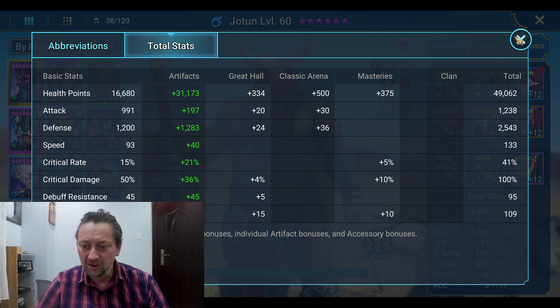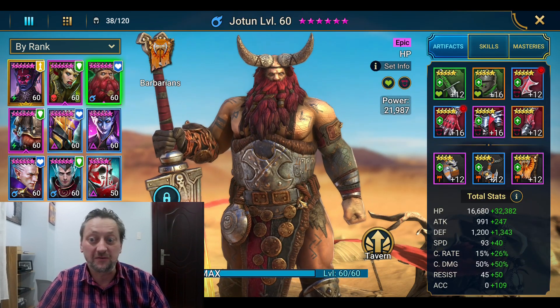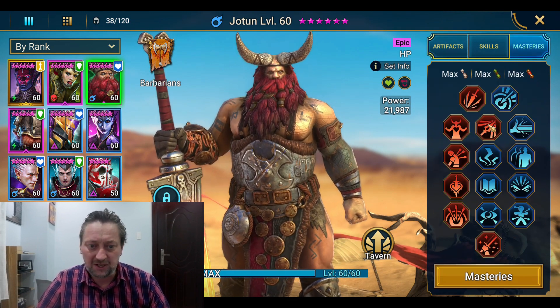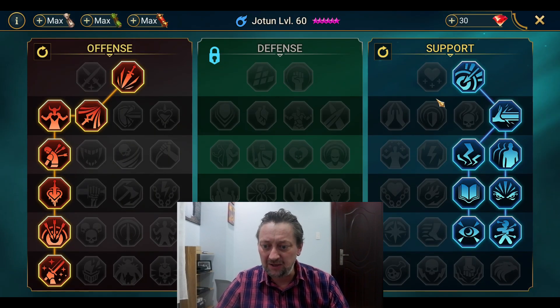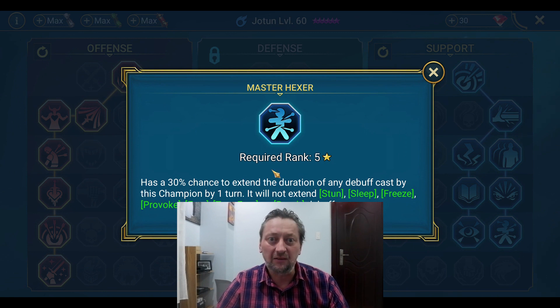So we'll see how we get on when we go to the clan boss. Masteries are fully done — I've gone down the typical clan boss route, ending in Warmaster. On the support side, I've gone down the accuracy route, thrown in Evil Eye so we can decrease the turn meter on the A1, and Master Hexer so we have a chance of extending the HP burn for a further turn — that'll take it up to five turns if it procs.